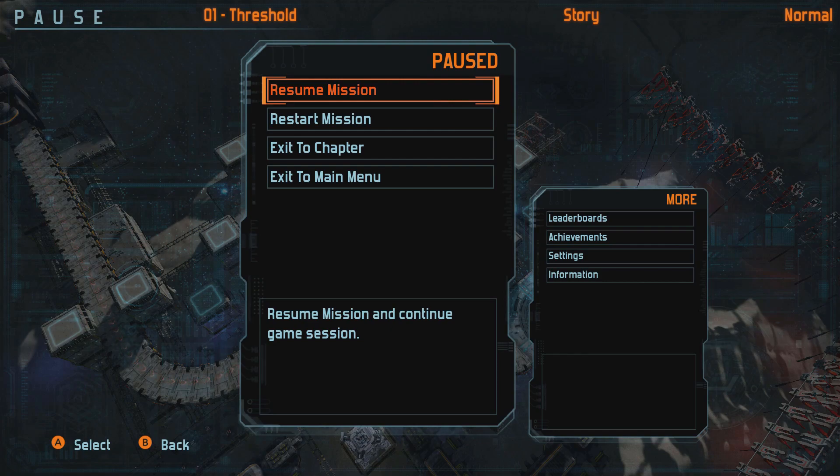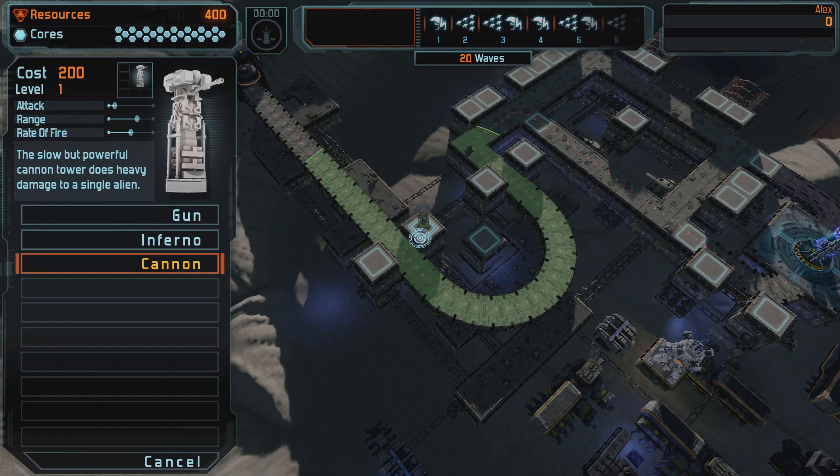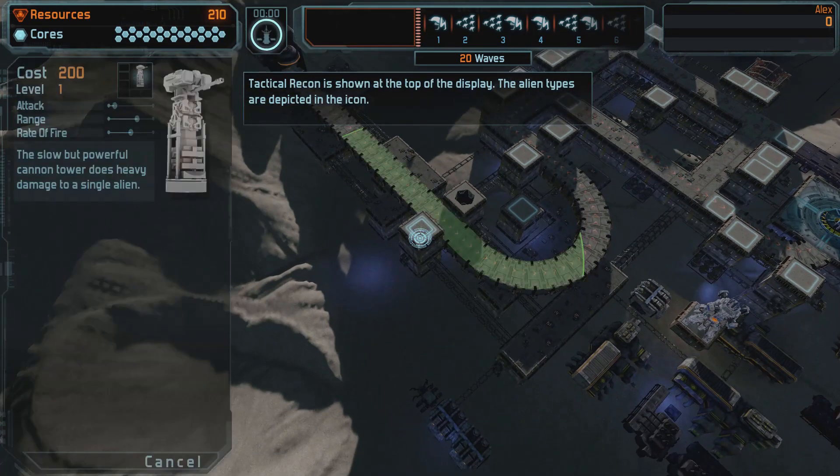We need to be thinking about range, damage, and rate of fire — we'll go over that as we go through. The people talking in the box at the bottom are basically giving you advice throughout. So let's get into it.